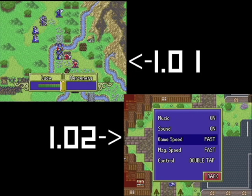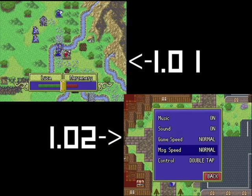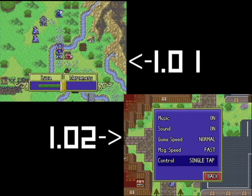The clip for 1.02 has already ended, giving us the opportunity to show the new options screen, where you can change both game speed and single tap or double tap as your preference.